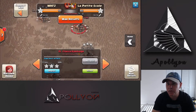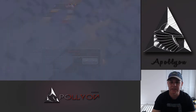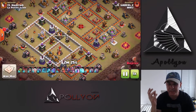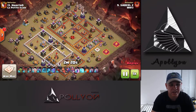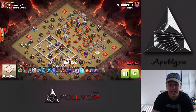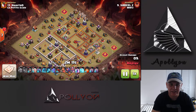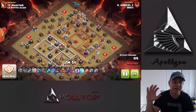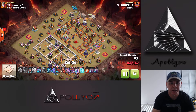Now we'll go to what a lot of people are using on 11v11 — I think I'll do a separate video on this — and that's a BowPee or Bowler-Pekka. Using the healers, it's kind of like a Falcon attack. But since there are so many multi-Infernos out there, Pekka just shrugs off multi-Infernos like it's nothing, like it's a tickle. They do so much damage and they're not phased by that. So you're able to take that massive core push and just go right through the base with healers behind it.